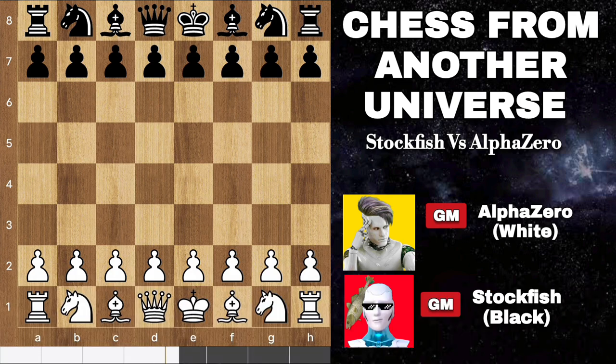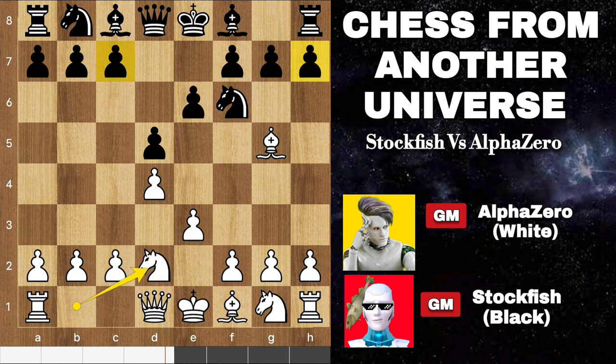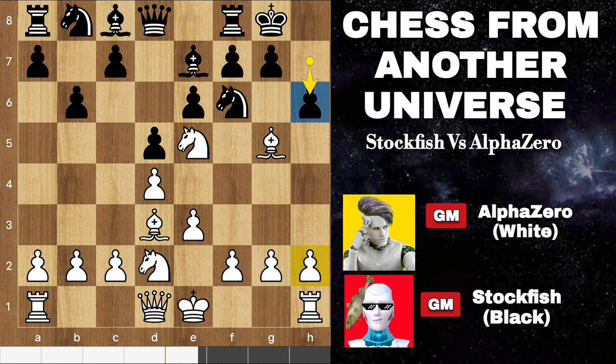I kicked off the game with the move d4. In this position, black had options like c5 or h6, but ultimately chose to develop the bishop with bishop to e7. As the game progressed, black initiated a pawn move with h6, creating a threat against my bishop. I had the opportunity to respond with h4, contemplating a bishop sacrifice.